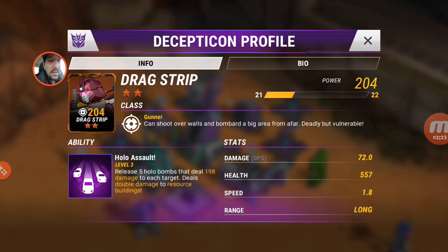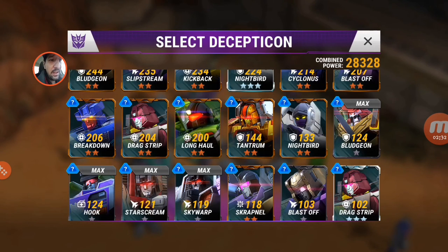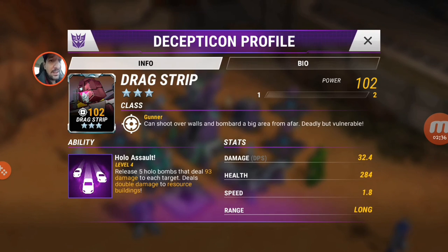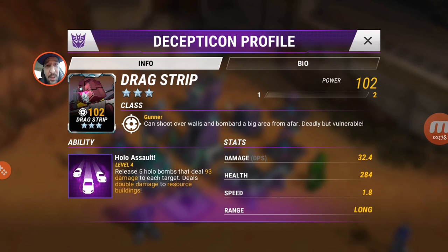Our two star Drag Strip has his ability at 30, does 198 damage, 204 power at level 21, 72 DPS, 557 health. Our three star Drag Strip is only 102 power at ability rank 4 level 1 — he's gonna be a beast, my friends.